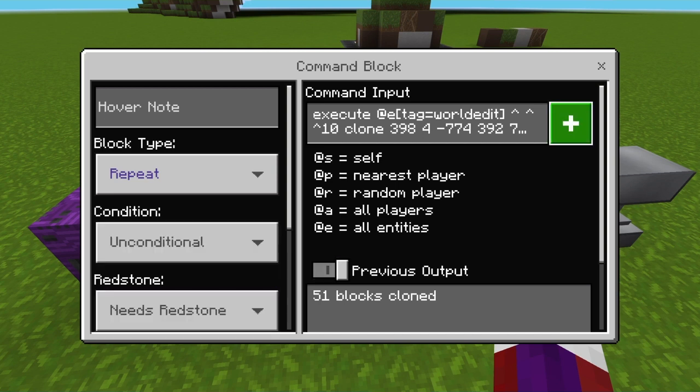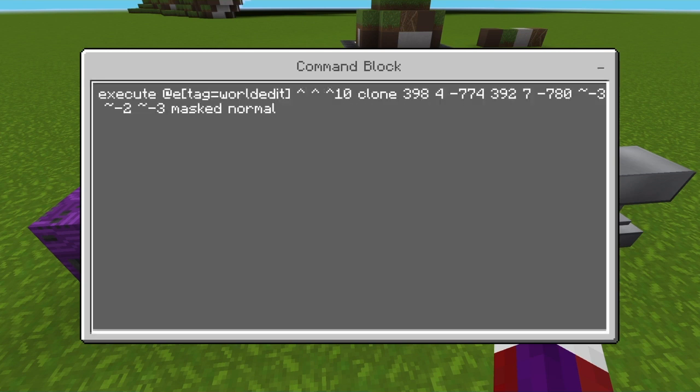The command on the second block is: execute at entity, bracket tag equals world edit, bracket, then three arrows up 10, clone, and then you'll see some coordinates. These coordinates are very important — they will be different from yours, as these are my coordinates on my world. After the coordinates you have: tilde negative 2, tilde negative 2, tilde negative 2, tilde negative 3, mask normal.